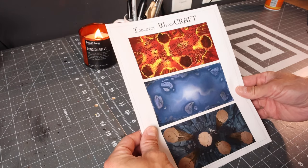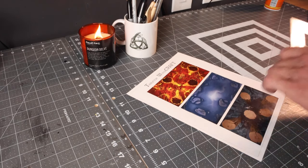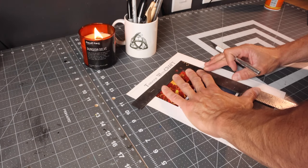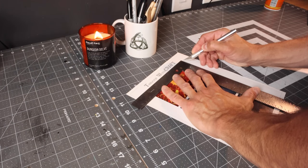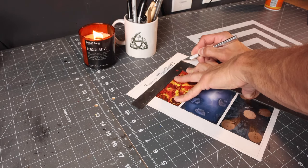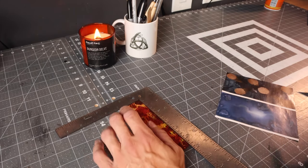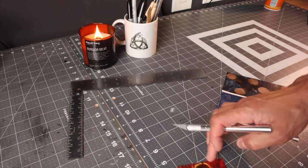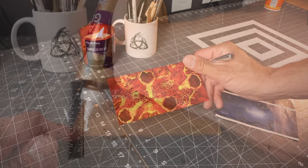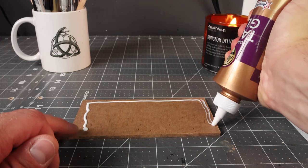I was super excited to get going on this project because it brought me back to my childhood. When I was younger, I used to take sheets of paper and draw these side-scrolling little adventures for stick men to go through. They would have to descend deeper and deeper into the dungeon, and each little room would have some kind of funky little trap — a spike trap, sharks, all kinds of crazy stuff.